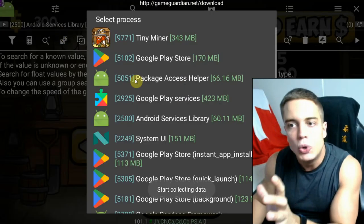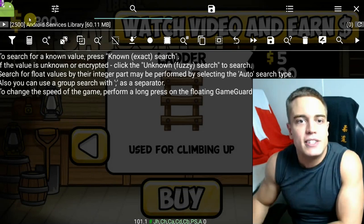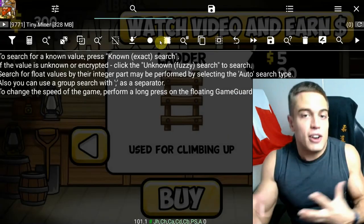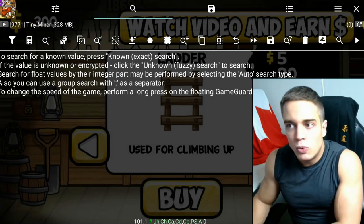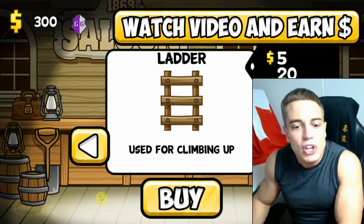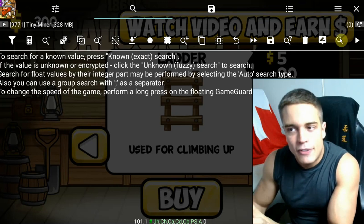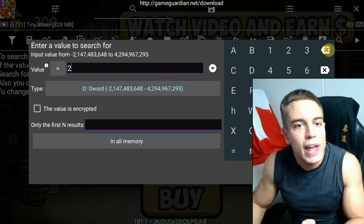Connect it to the actual game that you're trying to modify. As you can see here on the upper left corner, there is the app that you are connected to. You're going to want to choose the game you're trying to modify — in this case it's called Tiny Miner. Then look at your money value in game, in this case it's 300. Go to Game Guardian and tap the search icon at the very right corner. This will allow you to search the game app for an exact number.